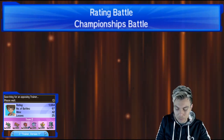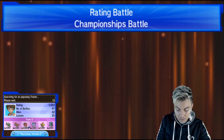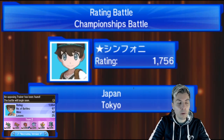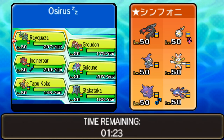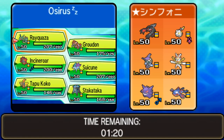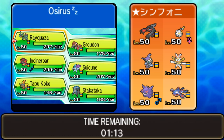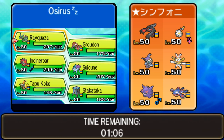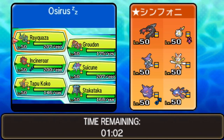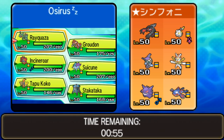Back on the ladder looking for our next opponent — it feels like there are fewer and fewer people on, though it might just be the times I'm playing. We've got a player from Japan, rated 1756. Team preview shows Yveltal, Togedemaru, Tapu Fini, Kartana, Gengar, and Kyogre. It's a really nice core with a lot of potential — Yveltal and Kyogre as the restricted combo, with Tailwind support from Yveltal and Kartana.